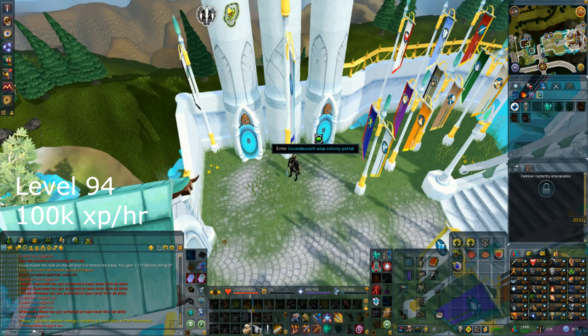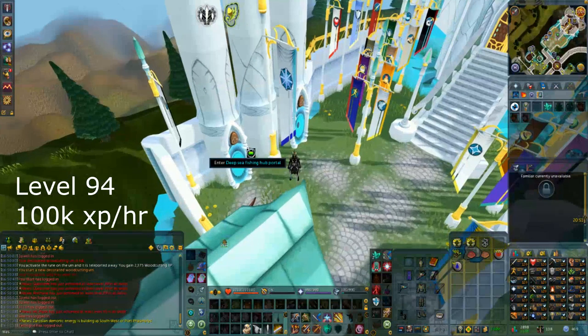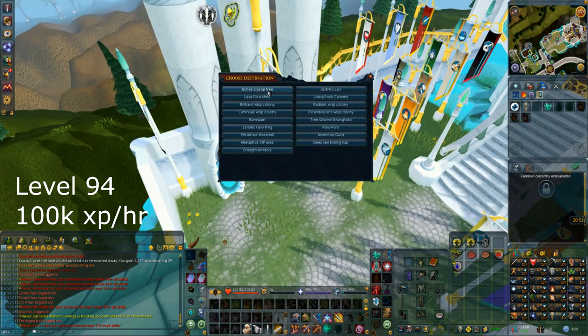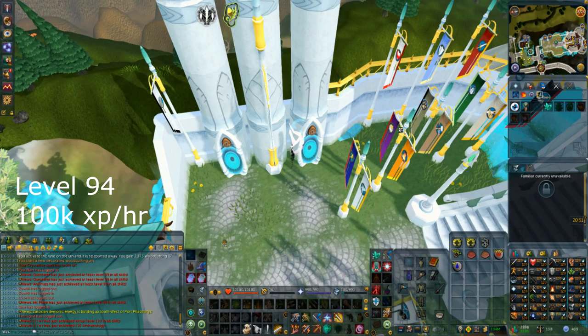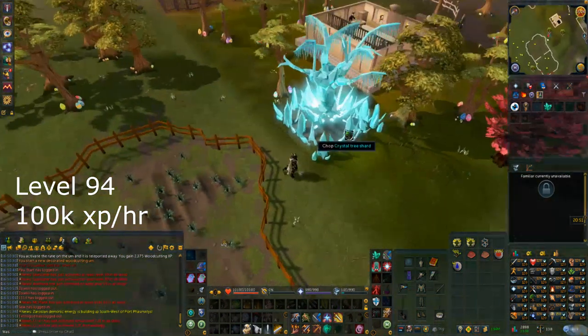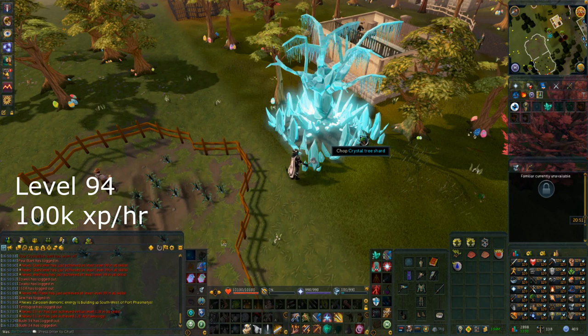The first AFK detour is crystal trees. The easiest way is to go to the Max Guild garden — you need a single level 99 skill — and retune one of the portals to the active crystal tree. Each world only has one active at a time. You mine shards, get no actual items, but earn relatively good XP per hour for how AFK it is. This is great on mobile due to how low-intensity it is.